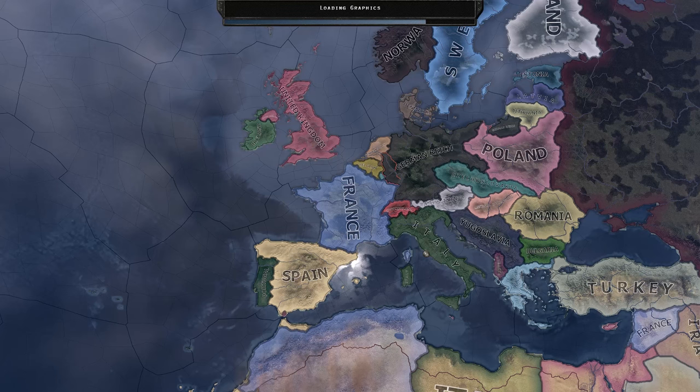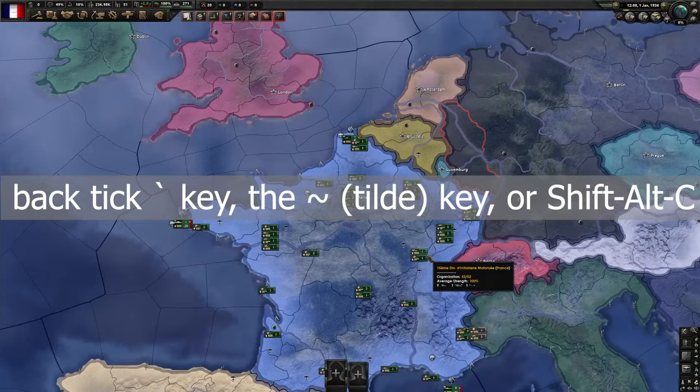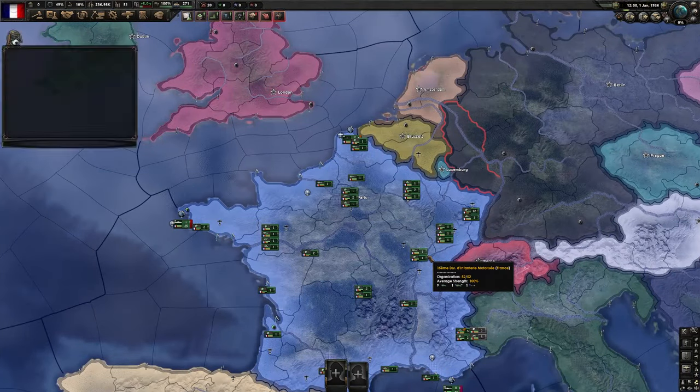To open the console you need to press the back tick key, the tilde key, or Shift+Alt+C depending on your keyboard layout. Pressing this key again will close it.